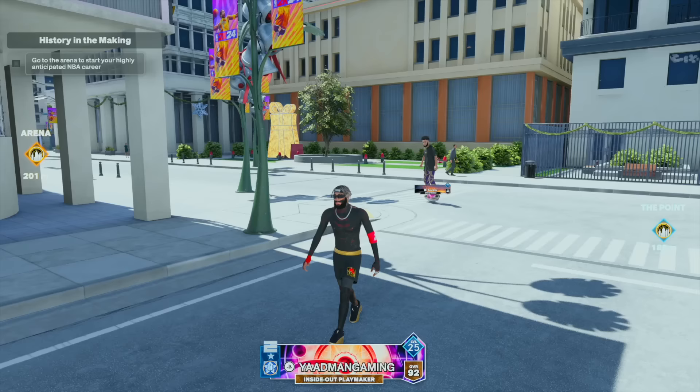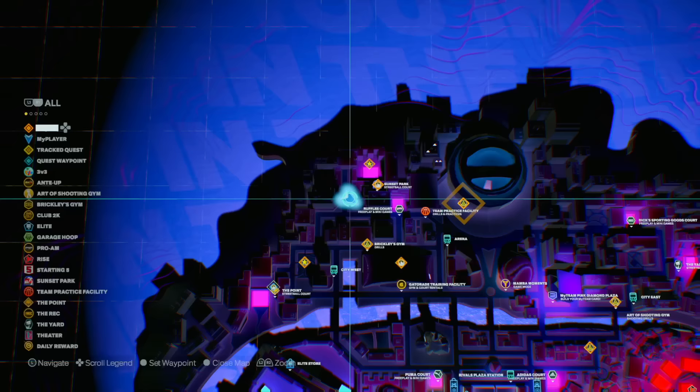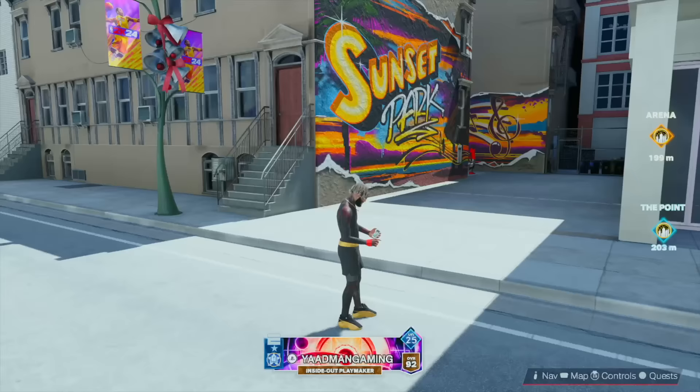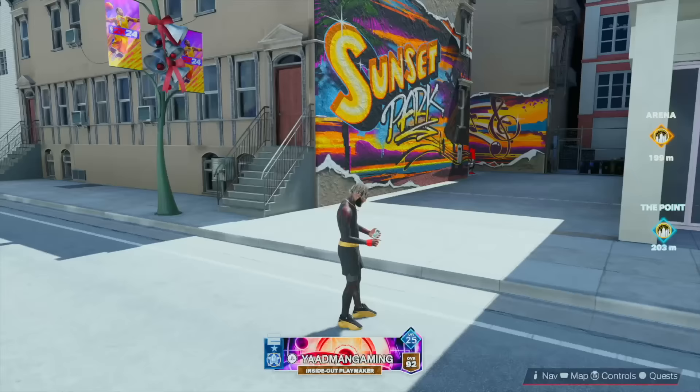In this video you're going to be seeing the best way to grind badges or overall in this game. And really there's no better way than this because it requires nothing other than just literally coming over here where you see Sunset Park. Let me highlight it on the map for you — when you see this big circle it's going to be over to the left, highlighted right there. You don't have to play any games to unlock this park.